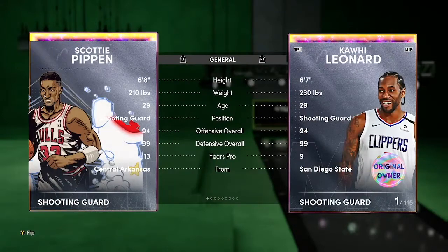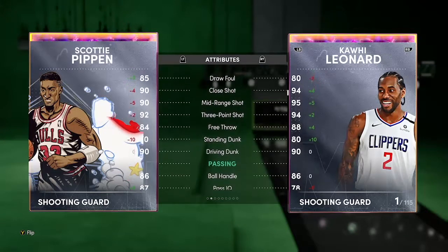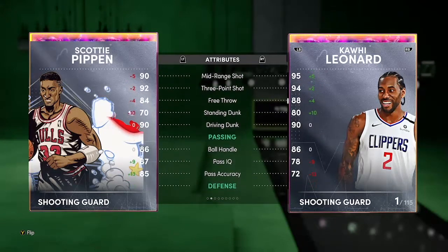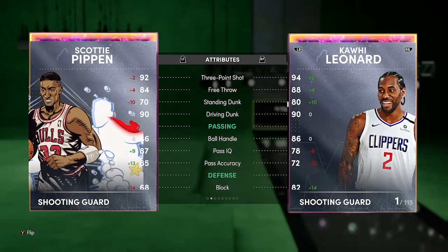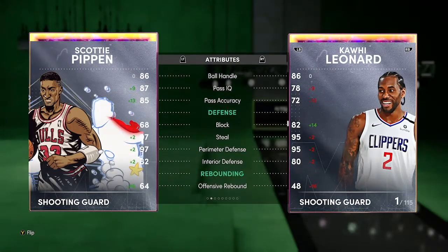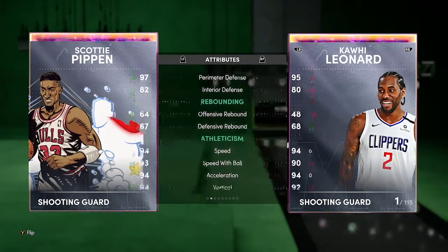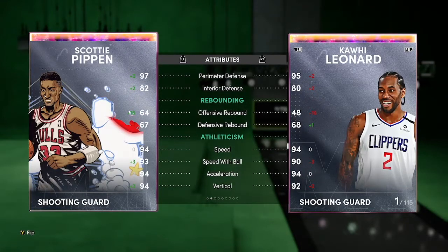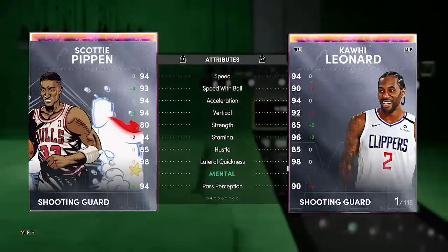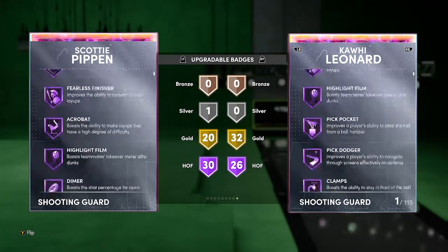Next up we got Scotty Pippen — six-eight shooting guard surprisingly, 94 offense. Comparing him to Kawhi Leonard: Kawhi has better shooting, but Pippen has a 90 mid-range with a 92 three-ball, 84 free throw, 90 driving dunk — just hits the threshold for speed boost — and way better passing than Kawhi. Plus-two defense. Pippen has 30 Hall of Fames, 20 gold, and one silver.